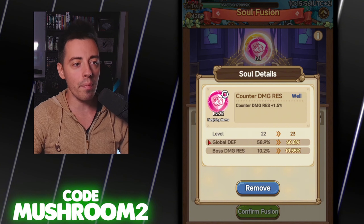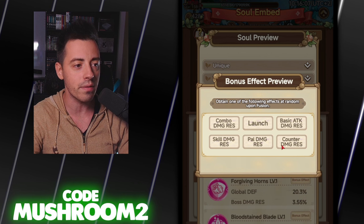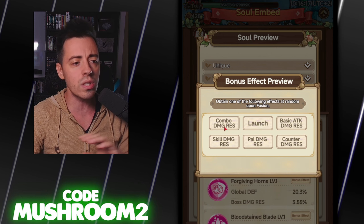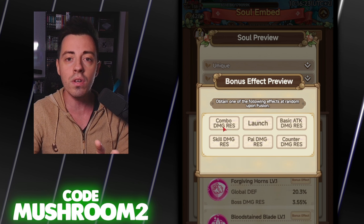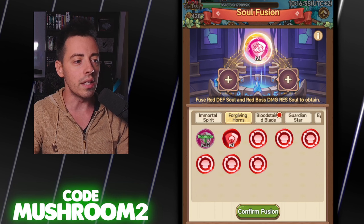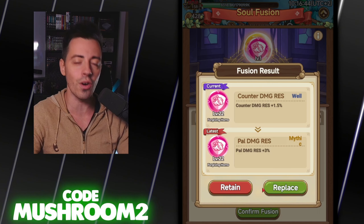On this one I had 1.5% counter damage resistance — I hope I can have better than that. Let's go to preview and check what effect we can have. We can have some launch between 1% and 2.5%, or some damage resistance. If I can have a great amount of combo, skill, or counter damage resistance I'm gonna keep it. But if I have a great amount of launch I'm gonna take the launch, because launch is the best control we have in the game. Let's confirm the fusion.